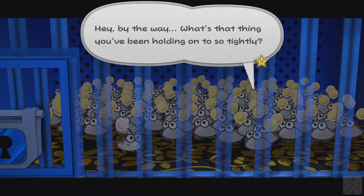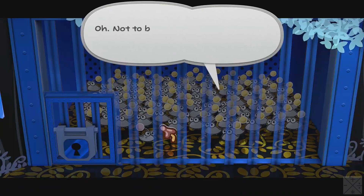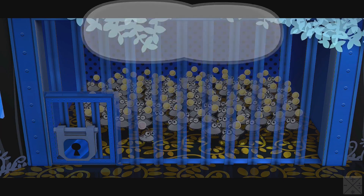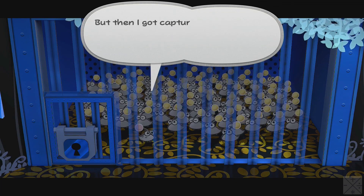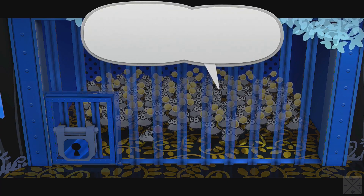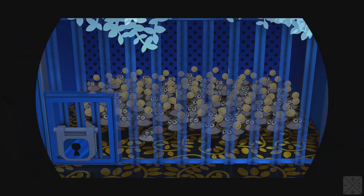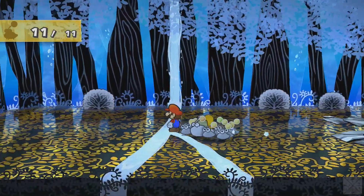What's that thing you've been holding onto so tightly? It's a mushroom — but it looks all dry and wrinkly and gross. I picked it so I could give it to my brother to eat, but then it got captured and stuck in here and after a few days it dried out. Don't worry — I'm sure Punio will return. Yeah, we have the key now so we can let him out.